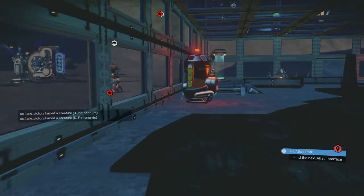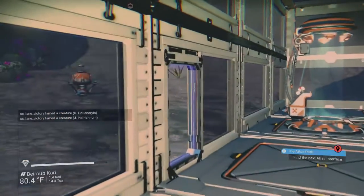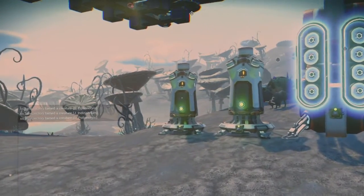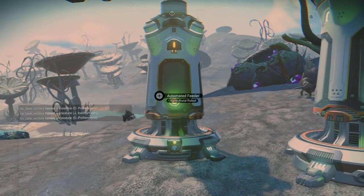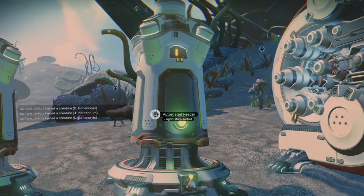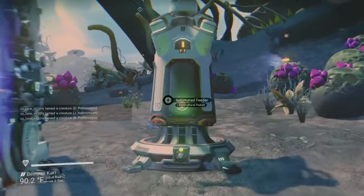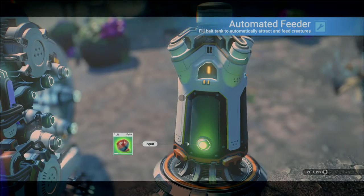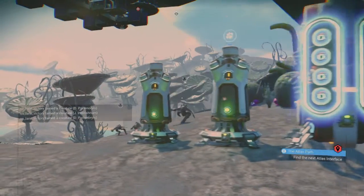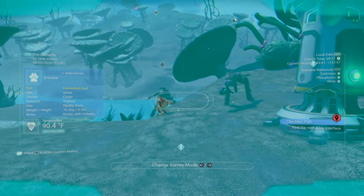There's this tame-the-creature thing out here. The person I'm making this for is Mockingbird — she's quit the game before they came up with this stuff. What you do is set these things up: automated feeders. This one is empty so I'm not getting anybody. This one still has some scented herbs and this one still has some fermented fruit.